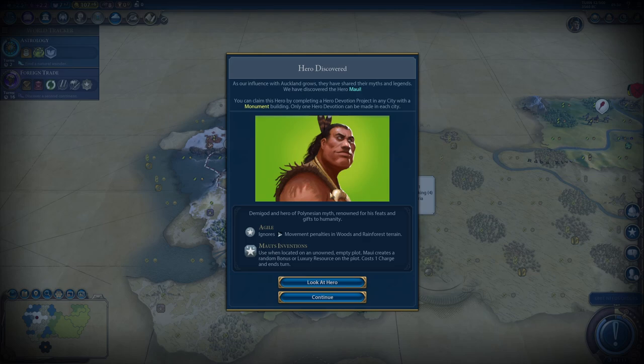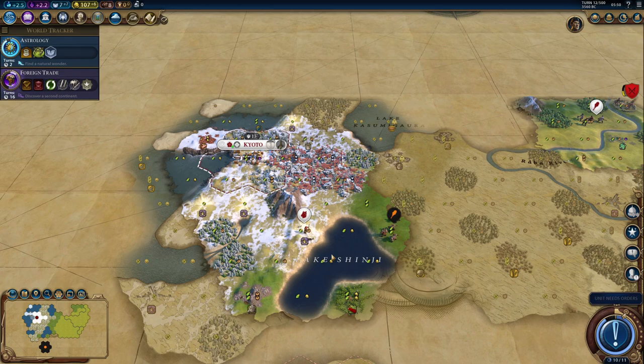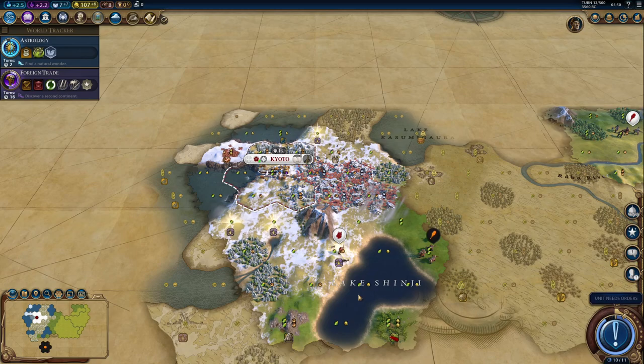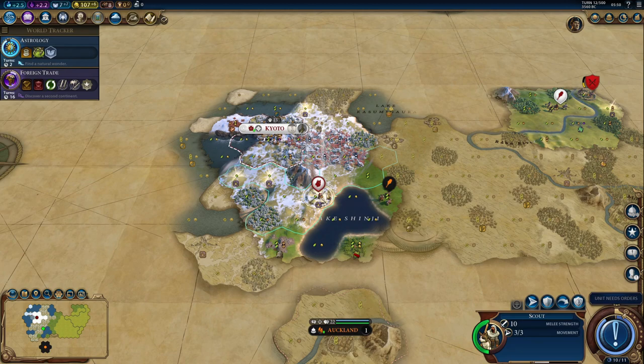This hero could also be useful to improve our start. I could get some luxuries on tiles in range — I think I'm going to need that guy to get some luxuries. I need better yields, anywhere, I don't care where. I just need better yields somewhere, like on these forest tiles for example. But we'll worry about that later — let's explore some more.